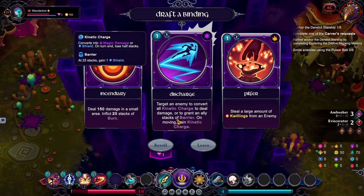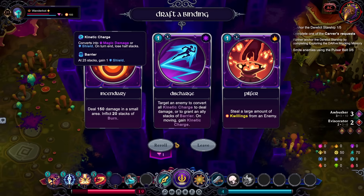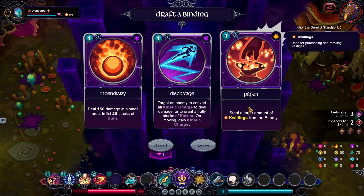So we could get — oh, Discharge. Target an enemy. Convert all kinetic charge to deal damage or grant an ally stacks of barrier. Unmoving gain kinetic charge. Converts into magic damage or shield. End of turn, lose half stacks. At 25 stacks, gain a shield. It's certainly interesting, but I just don't know if it vibes with this run.